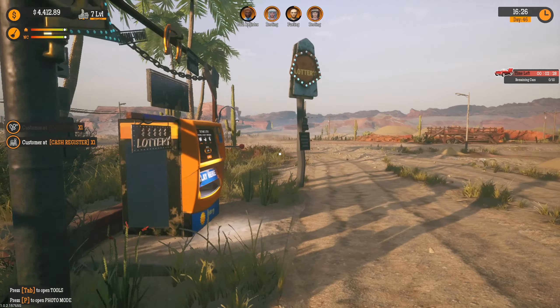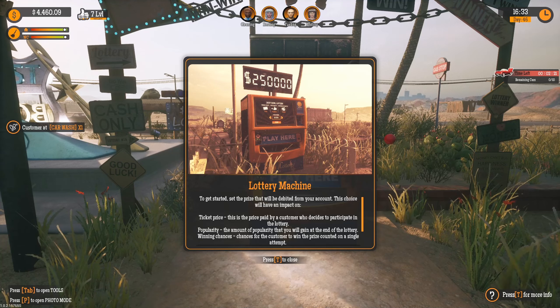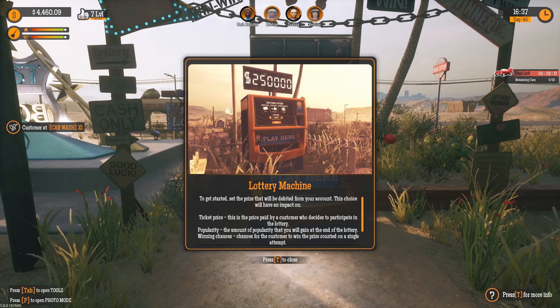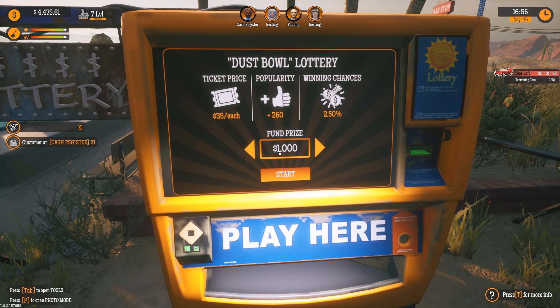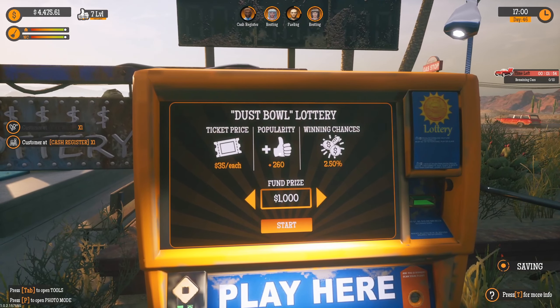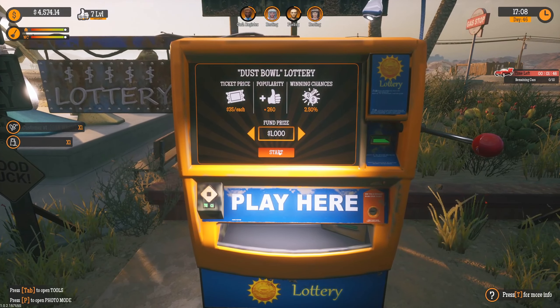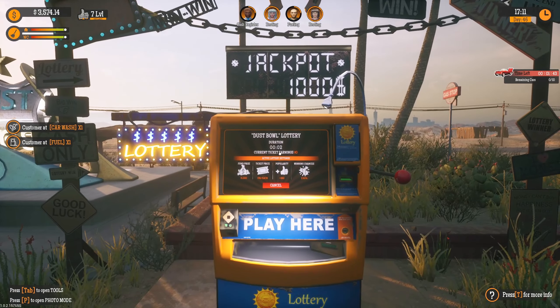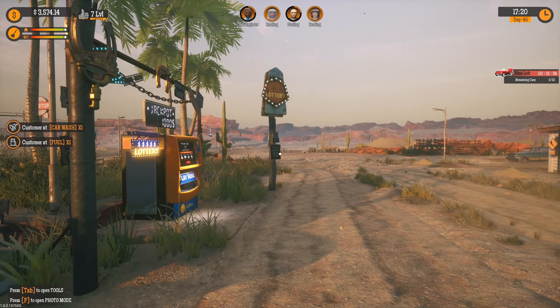Let's check out the lottery machine and how it's going to make money. To get started, you set the prize that will be debited from your account. This choice will have an impact on ticket price and popularity — if I put a lot of money up, I'll draw more people and the ticket price will be higher. The default is $1,000 and it's going to be $35 per ticket. I have $4,500, so we'll do $1,000 — it's immediately going to take that from me. Let's see how much we make.